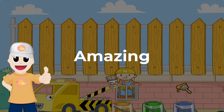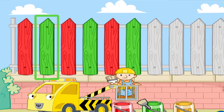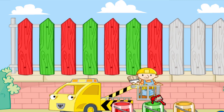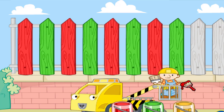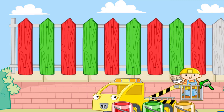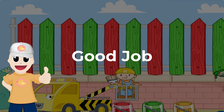Okay, this is easy — paint the fence yellow! Yellow fence — amazing! Finally, let's paint this fence red and green: red fence, red fence, green fence, green fence, red fence, green fence. We finished everything — good job!